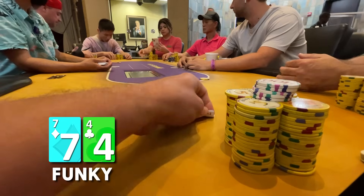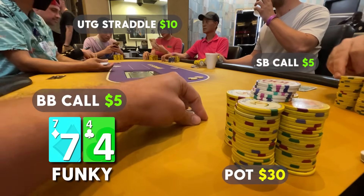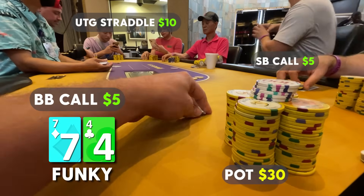We have four diamonds, seven of clubs. There's an under-the-gun straddle to $10, the small blind calls, and we throw in an extra $5 chip to come along. The straddler decides to check his option.